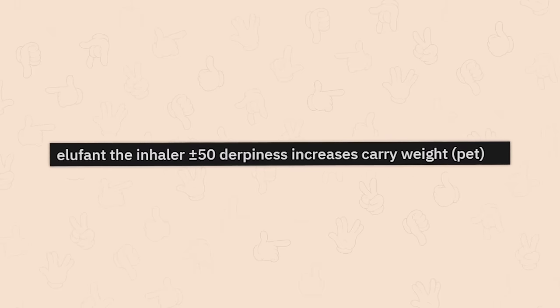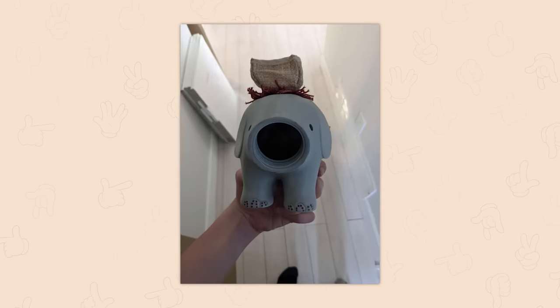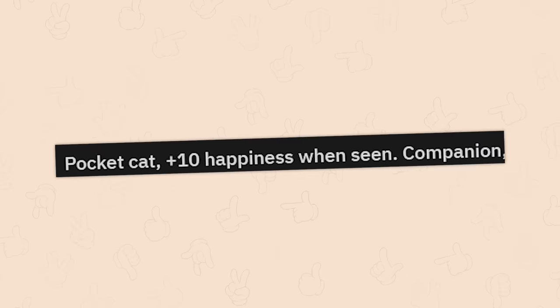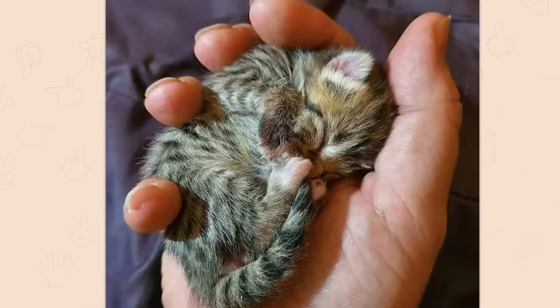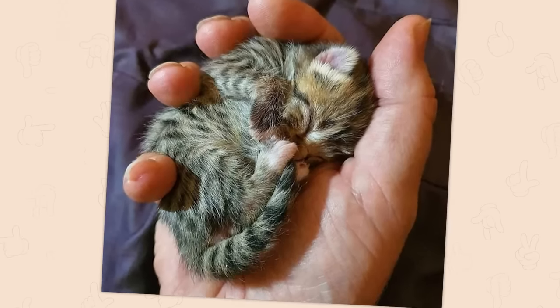Elephant inhaler. Plus 50 derpiness. Increases carry weight. Pet. Oh my god. This is so cute. I want one. Pocket cat. Plus 10 happiness when seen. Companion. I want that one too. I wasn't expecting cute stuff in the item shop. This is amazing. I'm gonna be broke.